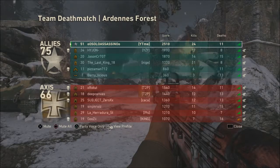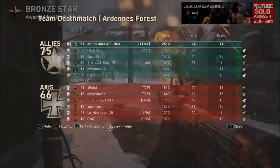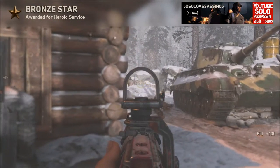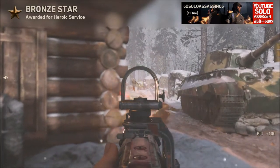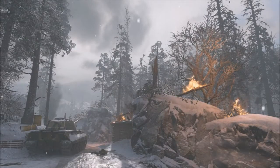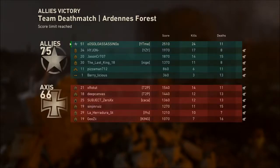We're 24 and 11 — killing it. Look at that play of the game. Nice little triple kill — well actually it was a double kill but I killed the guy before, so it was a triple kill. That was actually a pretty fast game, 24 and 11. After we get out of this and back into the headquarters I will show you guys what the gold camo looks like.